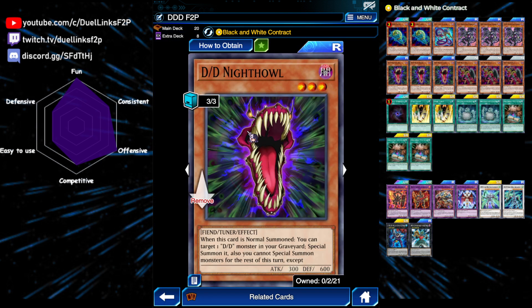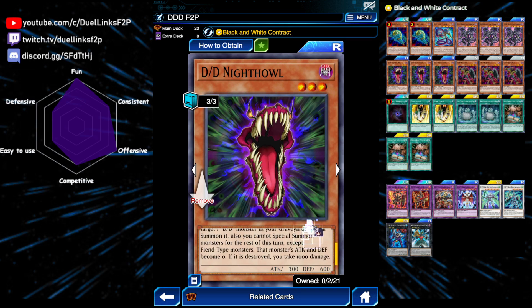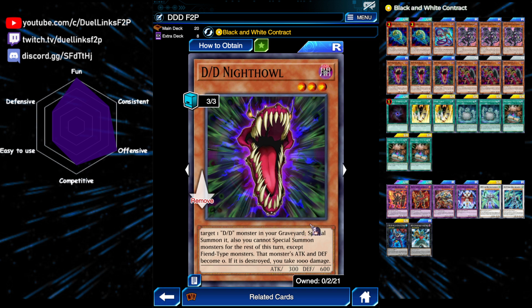Next is three copies of DD Night Owl. This is our main tuner. It's level 3. When it's normal summoned, you can revive one DDD monster in your graveyard. Its attack becomes 0, and also you're locked into fiends. Also if it's destroyed, you take 1,000 damage, which you won't because you're going to use it as material.